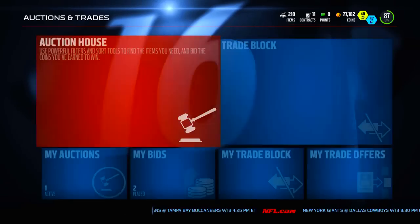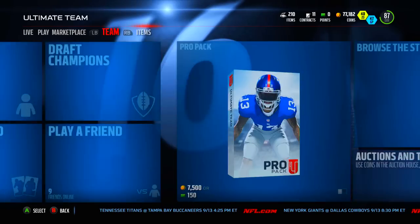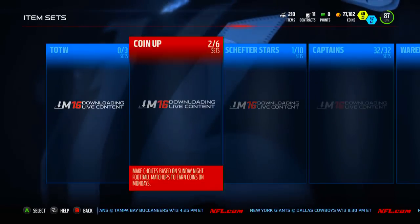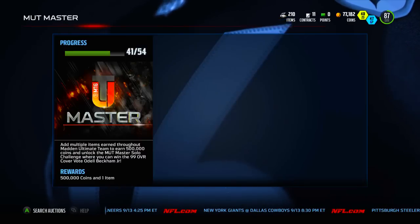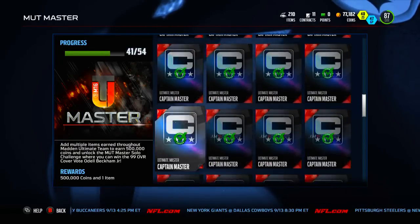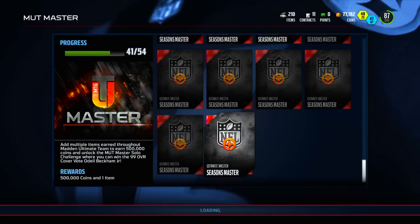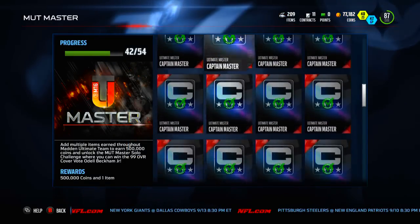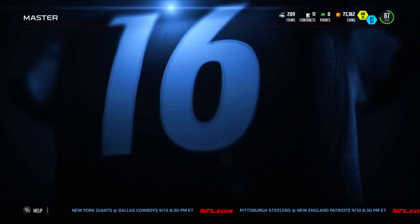I've been lucky — I haven't pulled a Season's Veteran that has been less than like 100K, so I'm probably due at some point. Let's go into sets and see what's up. Going over to master — you guys are gonna see I'm 41 out of 54. I just need some elite badges and the head-to-head seasons master collectibles. I had one more right here, so we need six more of these and then six more elite badges, and then we're done with the set.